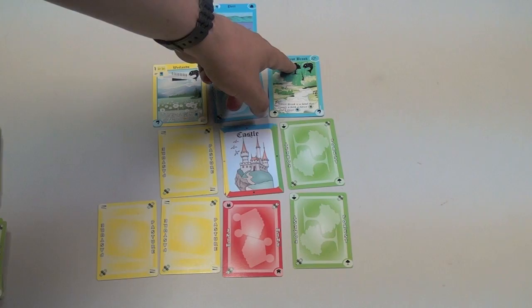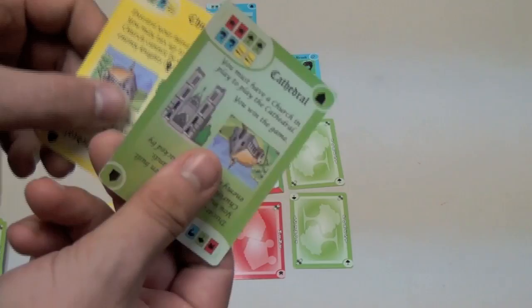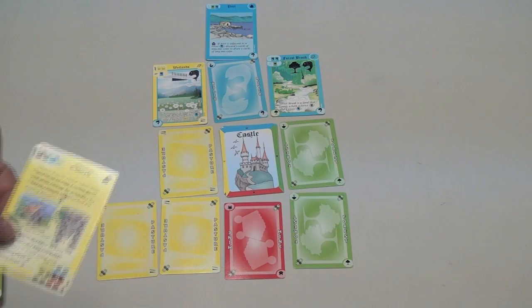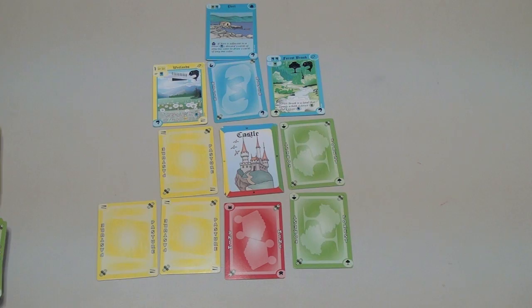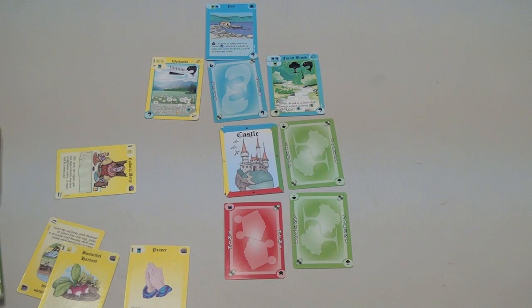The forest brook counts as a forest, so I could take three green, or I could take one red. You might ask, why wouldn't you take four yellow? Because you want cards of different colors. The reason is that as the game progresses, you are trying to get a church — there's one in every color deck. When you build a church it costs one of each color, so you need one of each color in your hand. Later on, if you get two of every color, you convert your church into a cathedral and you win the game. There are other ways to win through alternate victory conditions, but building a cathedral is the way most games will end.